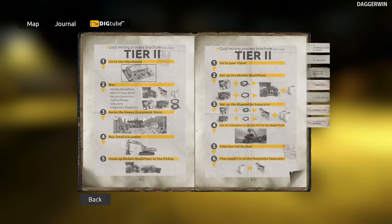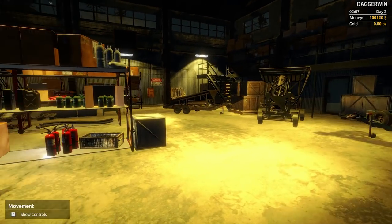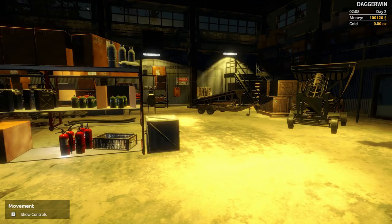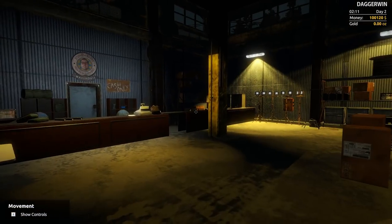Number five is to hook up the mobile wash plant to the pickup — we already have the pickup. The mobile wash plant is going to be quite expensive. To save flicking to and from that menu, I've actually printed off the tier 2 requirements, so it's going to be much better viewing. I can just refer to it here in front of me and it won't be a pain flicking up the other screen.